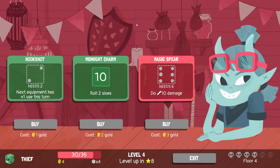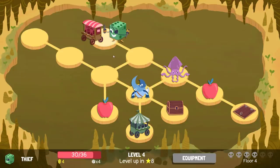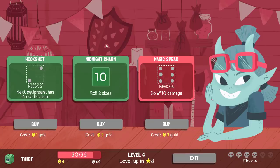Kill two extra enemies on this floor and buy out the shop — it's only six. The whole goal would be getting a two in the hookshot and charging up the Midnight Charm to Magic Spear twice in a single turn: 20 damage every single turn. How likely is it that I would be able to do that? Maybe it's time to pivot.